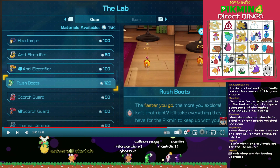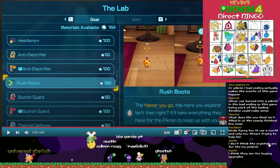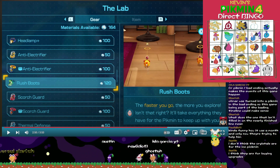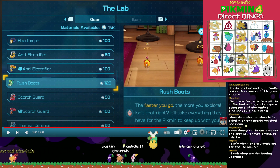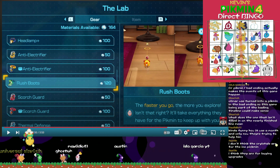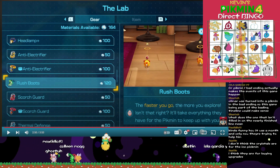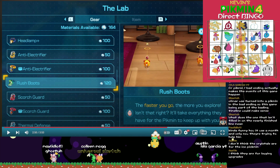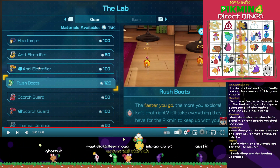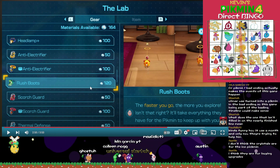I win — Kevin always wins. Kevin's a genius. He knew exactly what was gonna happen in the direct. Fire guard, ice guard, electricity guard — all make sense. Rush boots — that's a classic from Pikmin 2. If you want to see how great an upgrade that is, play that game.